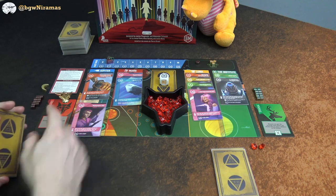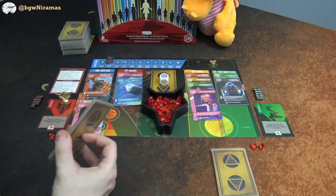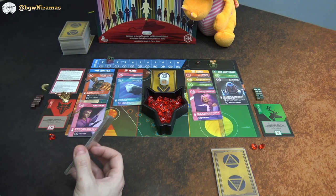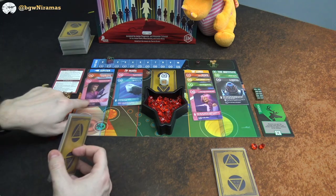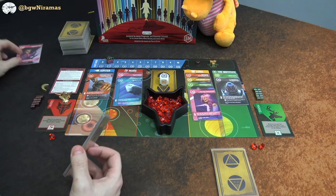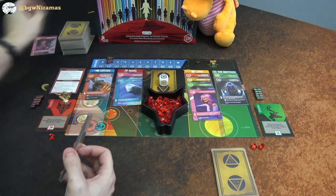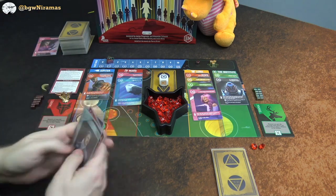There are so many effects and unique cards in this game — it's really tough trying to understand everything and remember what everyone is doing, it's nearly impossible. I think the Masseuse is pretty good, so I'll banish it so Draco can't get it. That goes to the banish pile, and that's the end of my turn.